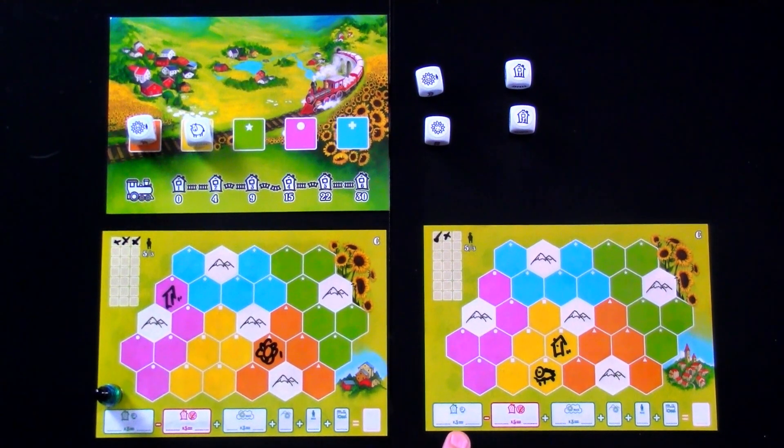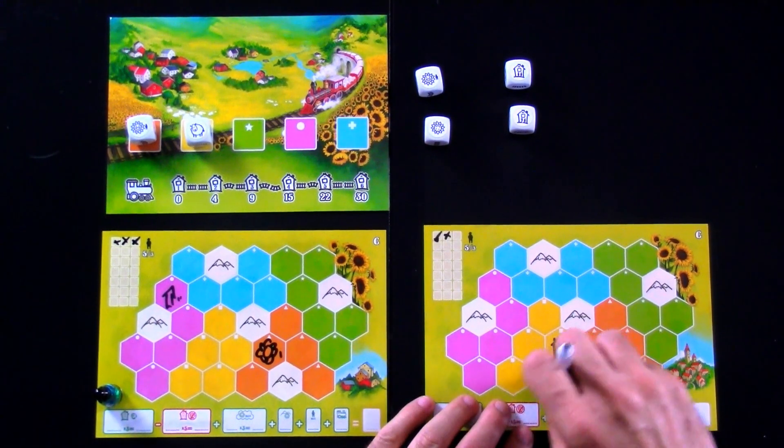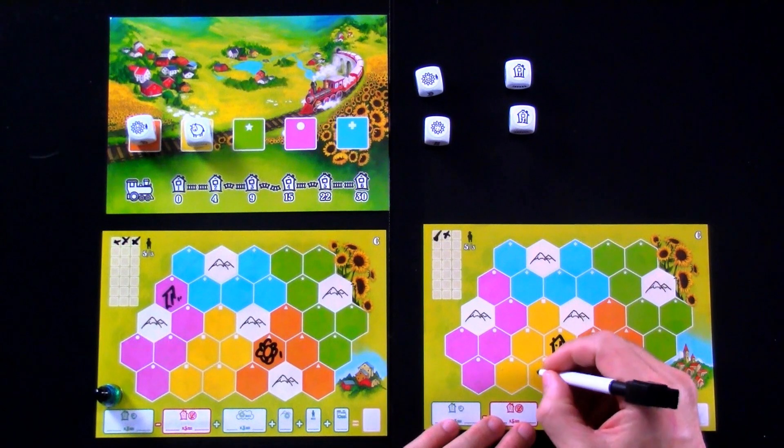And on the flip side, every house you've got at the end of the game which doesn't have a sheep loses you five points. So sheep and houses work very closely together.